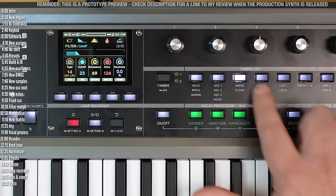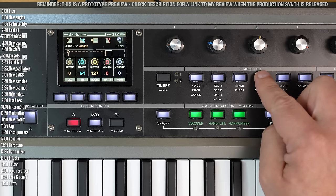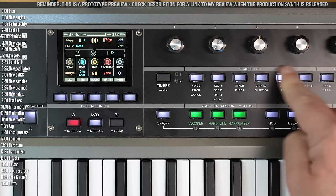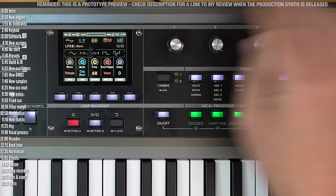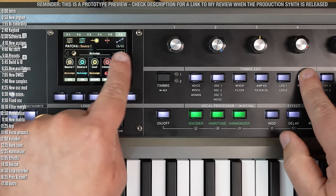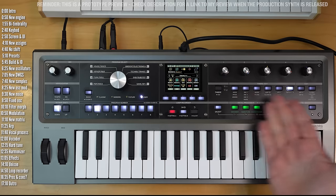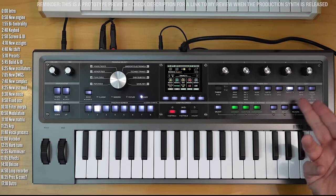Let's briefly talk about the modulation section — I'll cover it in depth in the review. You've got two envelopes (amp and filter), two LFOs with a one-shot mode so they can be used as envelopes, the usual shapes, and a delay option. The mod matrix has six slots instead of four, and each slot now has two sources, making it easy to use one to control the other — say a mod wheel or envelope controlling an LFO depth.